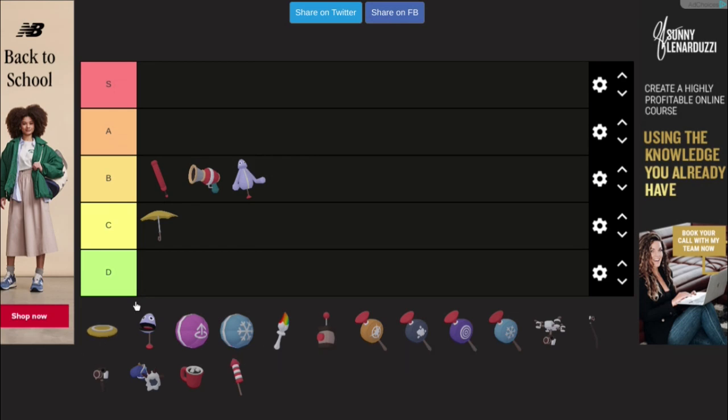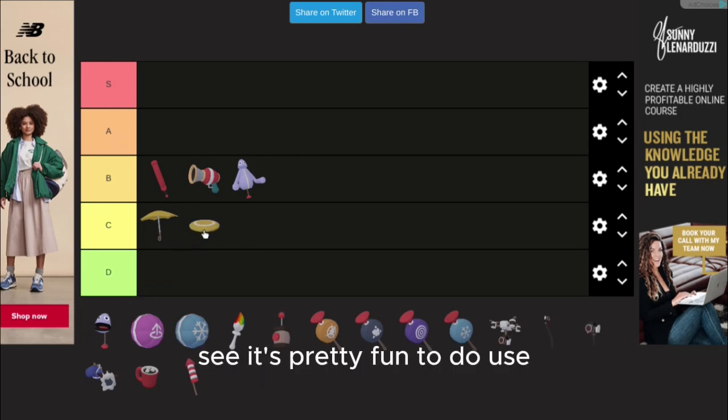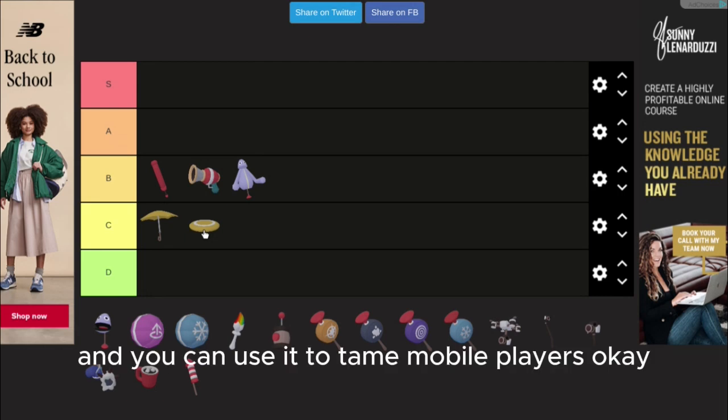A frisbee. It's pretty fun to use, and you can use it to tame mobile players.